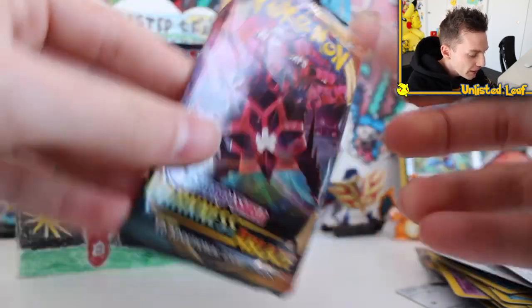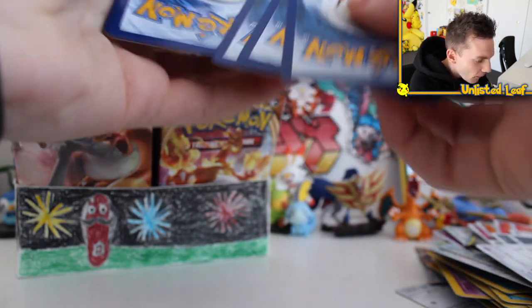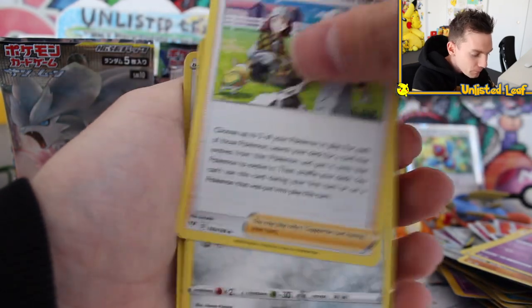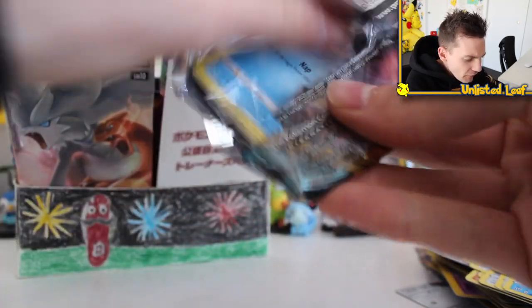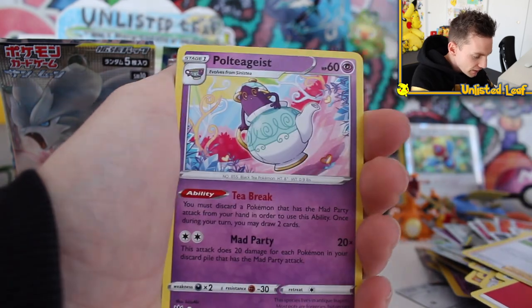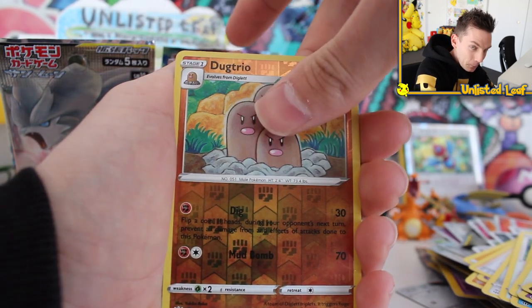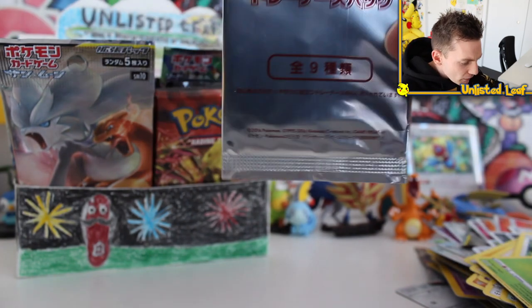Let's open Sword and Shield Darkness Ablaze. We've had some very good luck with this set. We're going to try our absolute best to get another Charizard VMAX — maybe even a Gold Colossal, which is the only card I haven't got. But if we get Gold Rillaboom I'm not going to be mad. We got Rookidee, Washi-Washi, Pansage, Tauros, Galarian Linoone Reverse, Boltund as the regular rare. Let's try another Darkness Ablaze. We got Fire Type Energy, Rose, Vanillish, Poltergeist, Feebas, Fletchling — leading to a Sligoo regular rare. That's alright, don't worry about it.